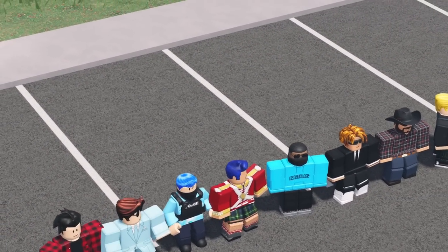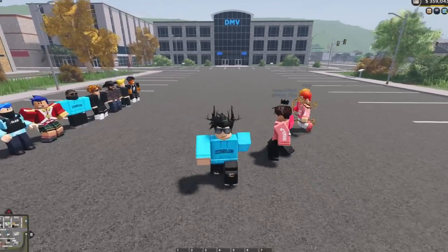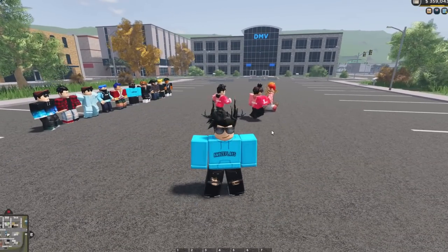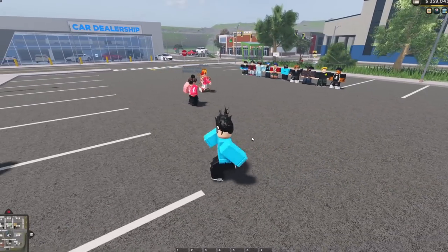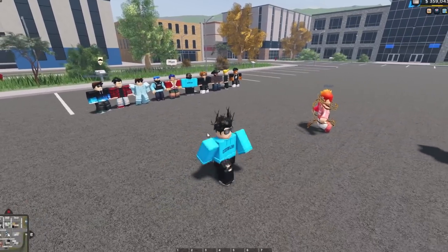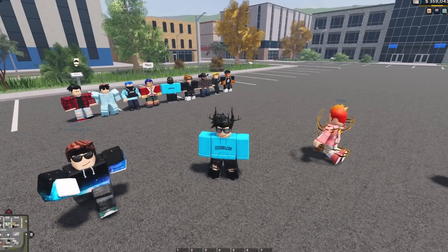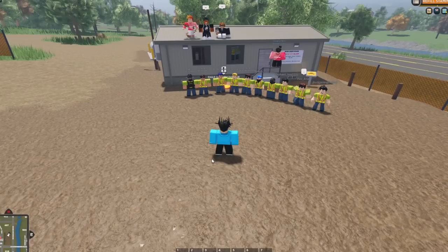Team two are now in the server — these are the 10 people in team two. We're going to the construction yard. Team one took 15 minutes exactly to construct it, so we'll see if these guys can do it quicker. There were a few hiccups in team one with people crashing into each other, but hopefully we'll see the same kind of chaos with team two.